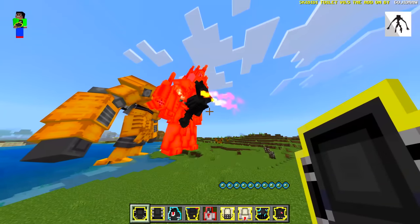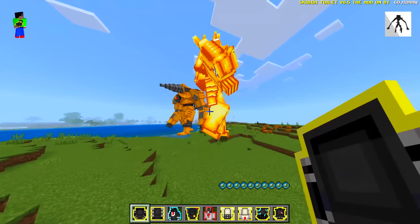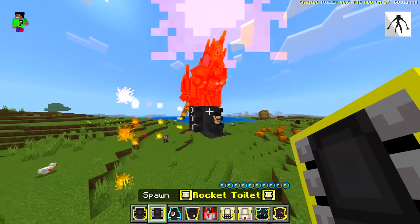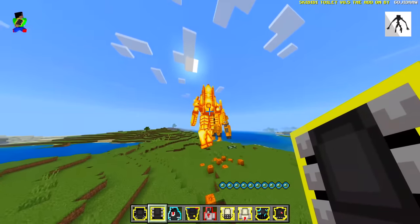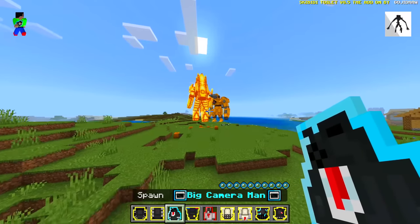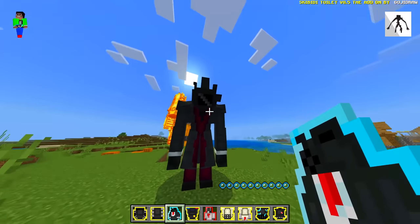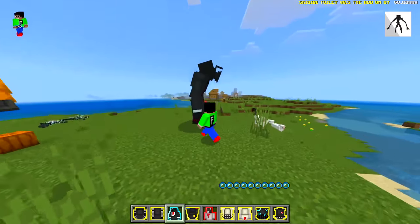We'll spawn this one in and see if they fight or do that thing again — that was a little bit random. We got rocket toilets flying around, trying to kill clock man over there but it's just not happening. Big cameraman — why do you look down at me too? I know I'm short but come on.